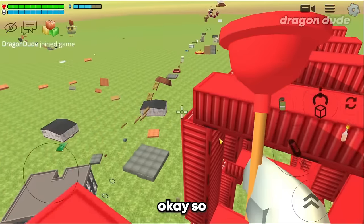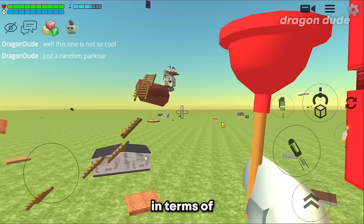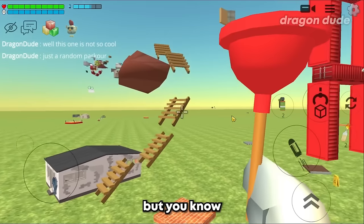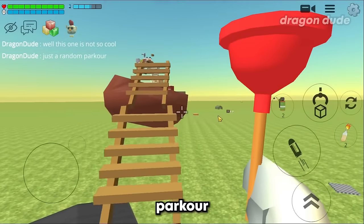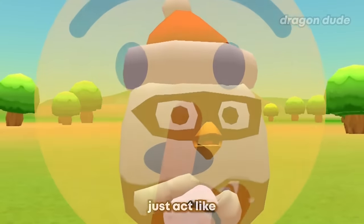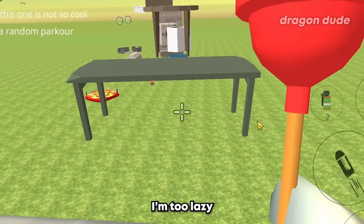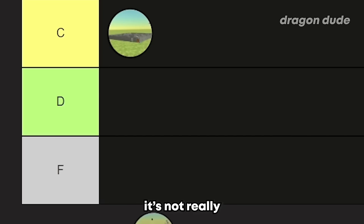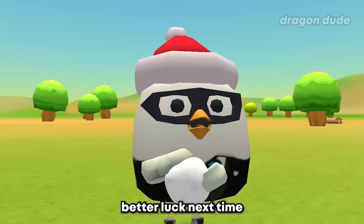The next build is a flying parkour. I don't think this is a good build in terms of appearance - it's just random popular stuff. But you know what they say, don't judge a book by its cover - so let's play the parkour and see where it goes. Oops, I fell. Never mind, I'm too lazy to go to the top. It's not really fun or cool looking either, so I have to put it in the F-tier. Sorry to whoever built this - better luck next time.